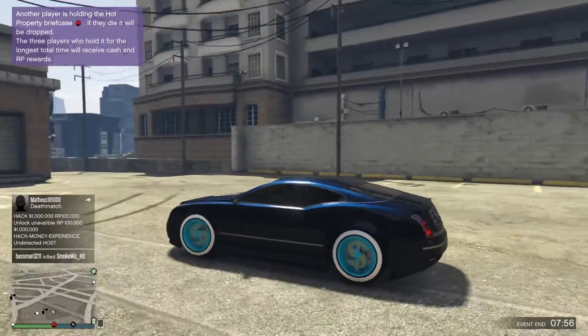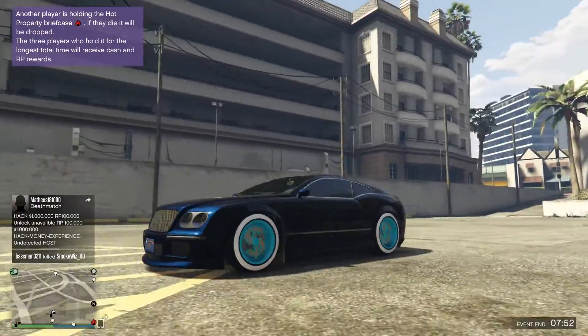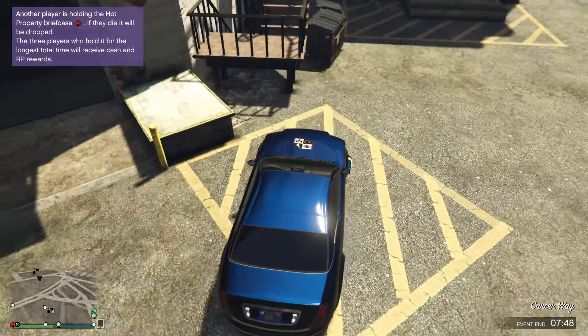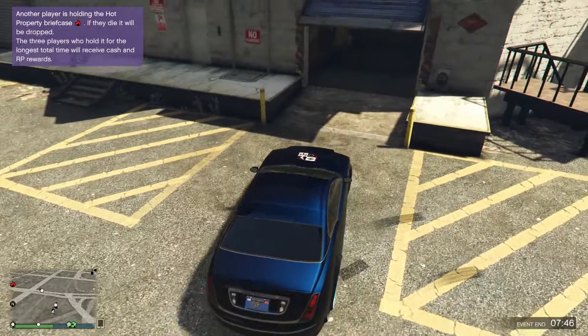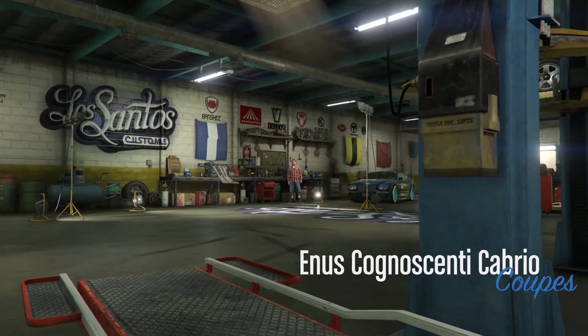Extra things you can add would be things such as tire smoke and neon lights under your car. With those, I would suggest putting blue on both of them to make it blend and look even better, and stand out even in the dark.